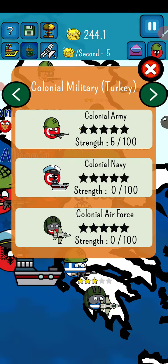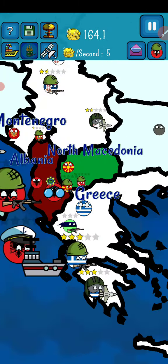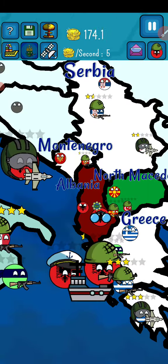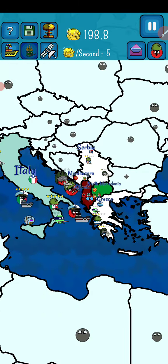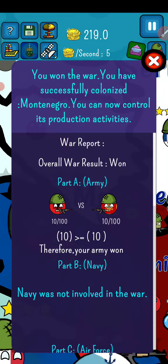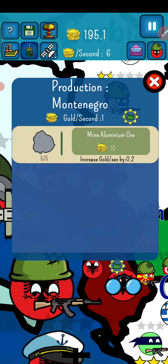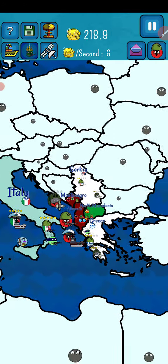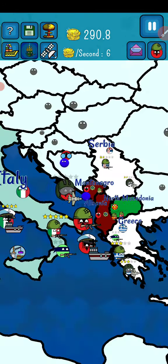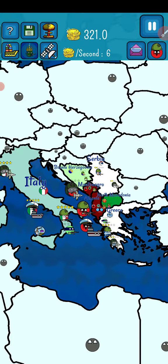We are going to take Montenegro first. It will give us access to Bosnia and Herzegovina. We won! We are going to improve and mine aluminium ore - we got aluminium ore. I'm going to explore Bosnia and Herzegovina; it is very weak.